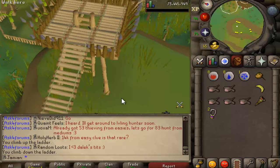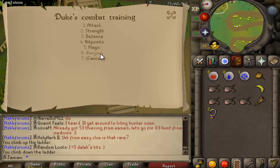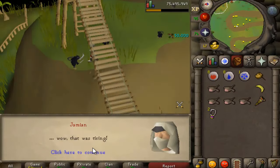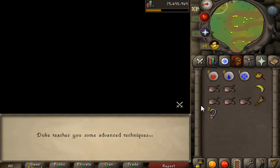One thing I forgot to do after Monkey Madness was talk to this dude who's supposed to give me experience in one of these stats. I'm going to get ranged. Hit points would be nice too, but I'd rather have range - range is more important. Since I don't really plan on doing hunter for chinchompas and I don't have a blowpipe, range isn't very good, but using both of those in range.